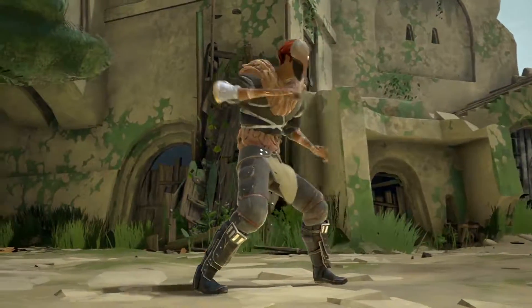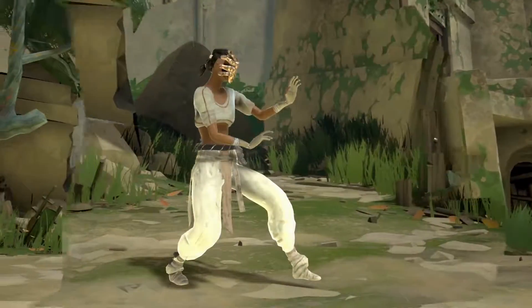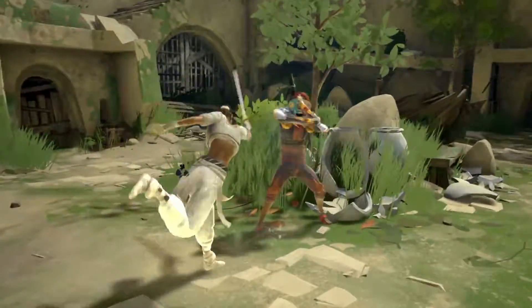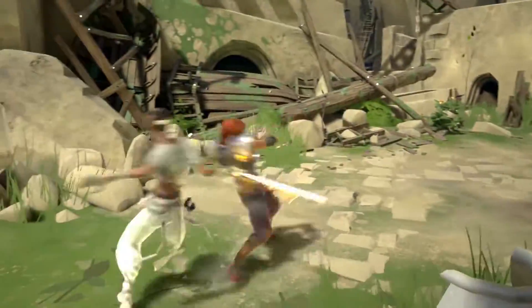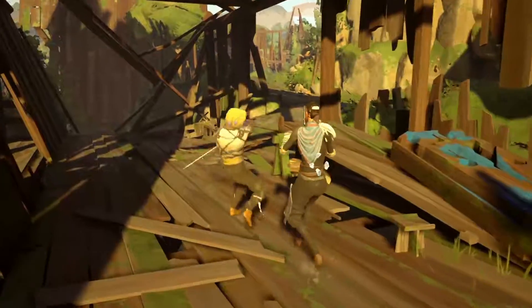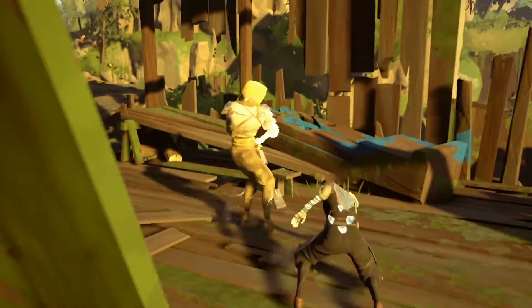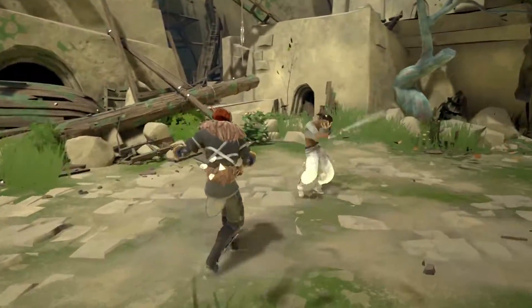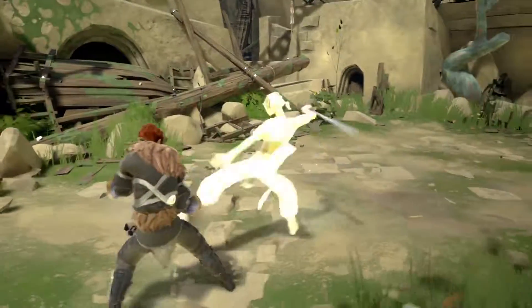Tension Shards can also be used to quickly unfold a weapon in the heat of combat. Unfolding a weapon in combat changes your combat deck, making it harder for your opponent to anticipate your movements. Weapon attacks inflict more damage than bare hands, while also adding cut damage which chips away your opponent's health, even while they are in a defensive guard.